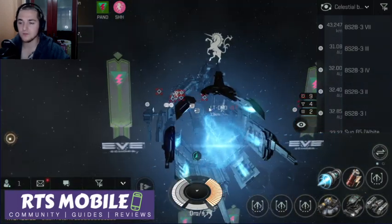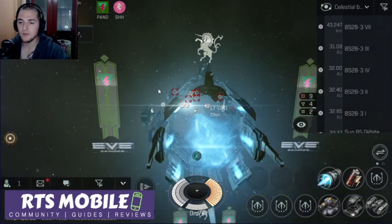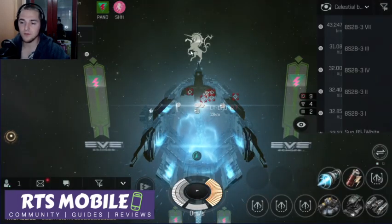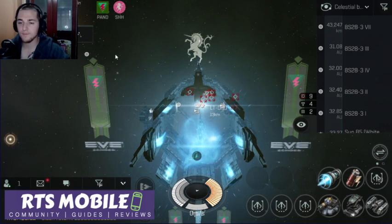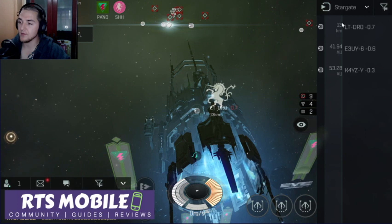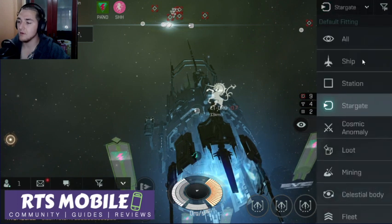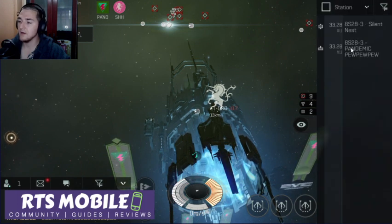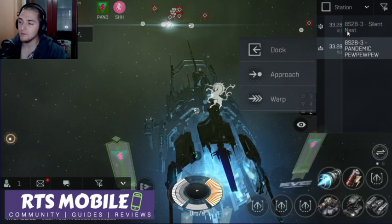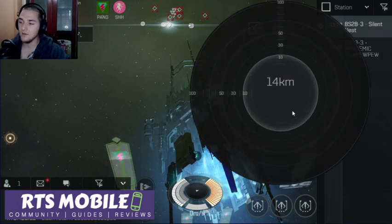That's about as cool as it gets. I've got the pandemic flags with the alliance logo. Let's go ahead and jump to the station that I already placed earlier. We are 33 AU off. I'm going to go ahead and warp to the Silent Nest — we'll go 15 km off of that.